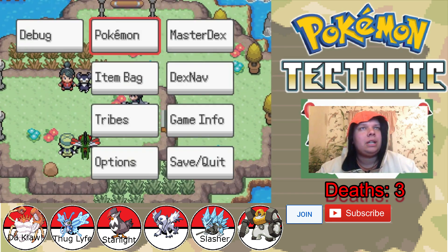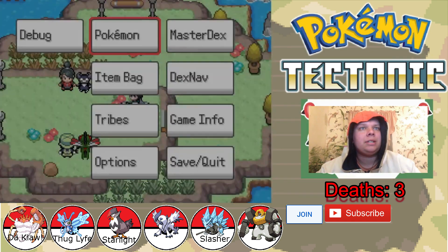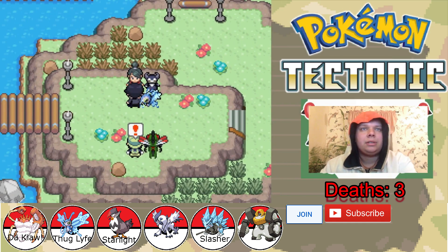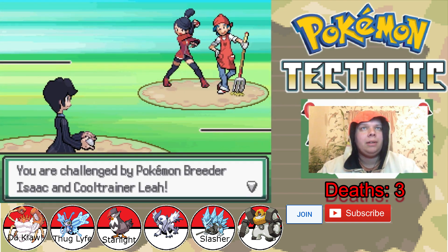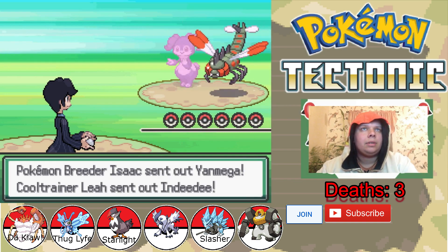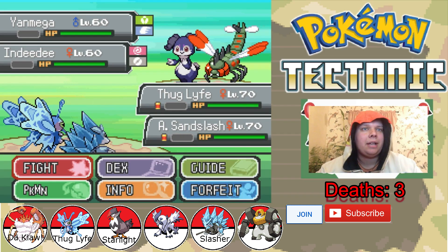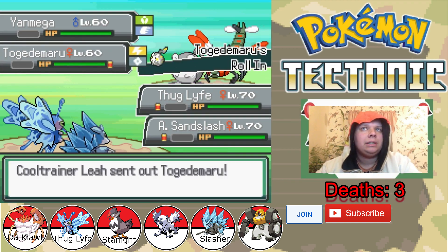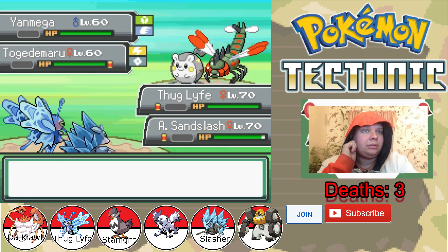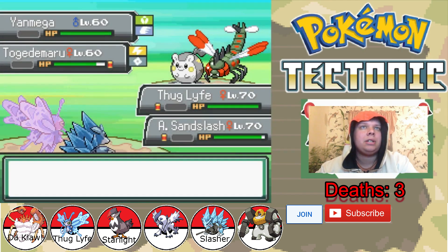That's a Psychic type, so we should probably put somebody else in. We could put in our Queen instead because we're weak to Psychic. We're weak to the bug part of Yanmega. I'm gonna go for a U-turn on Indeedee — we can get fascinated all we'd like. We will Spear Yanmega. We're drawing to Togemaru, and we will swap for Mel Vettel who can Brick Break it — that's actually probably the best thing.